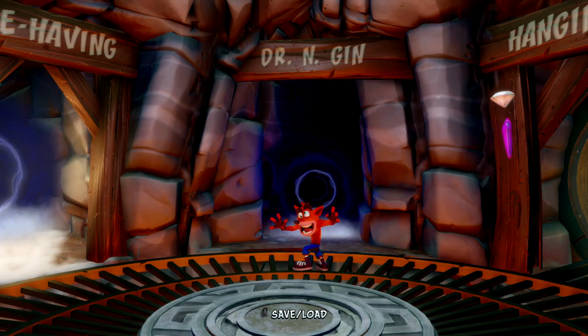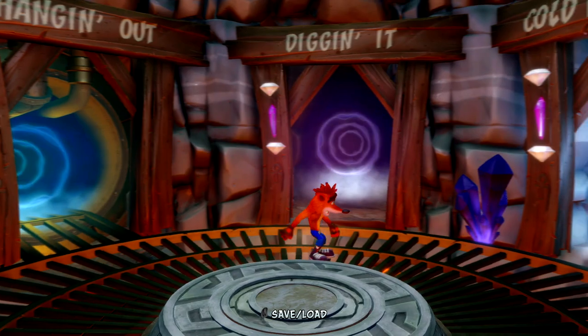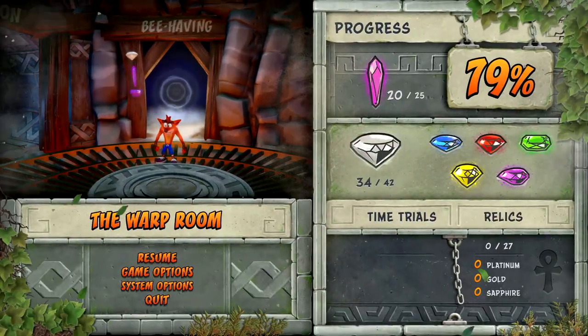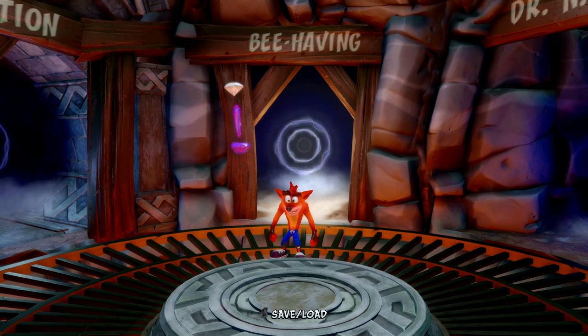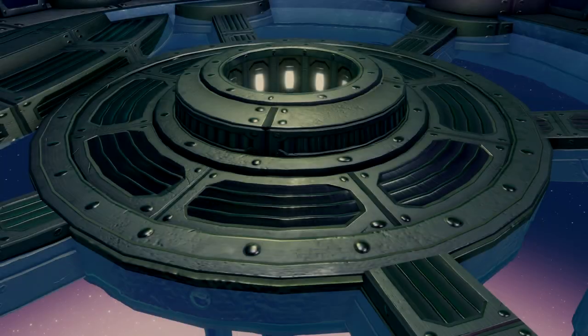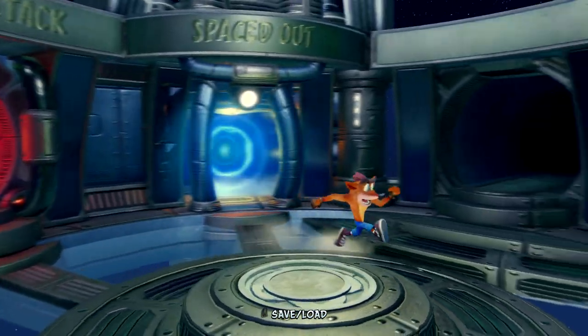Hello ladies and gentlemen, welcome to Gaming Weekly Update, this is your host Kieran and welcome back to let's play Crash Bandicoot 2: Cortex Strikes Back, Insane Trilogy. We just finished beating Dr. N. Gin and I think we got every gem so far — we've got 34 out of 42 gems. Let's go to the next room and see this last cutscene.